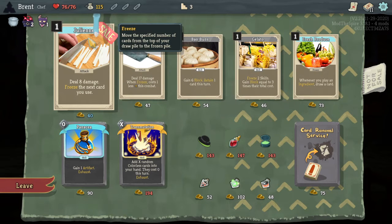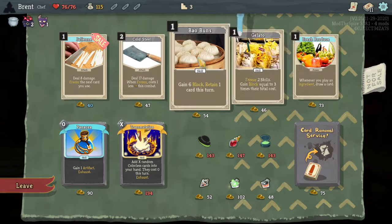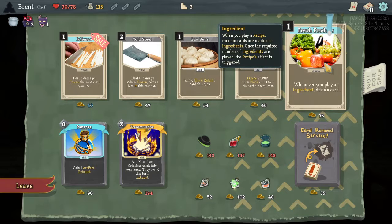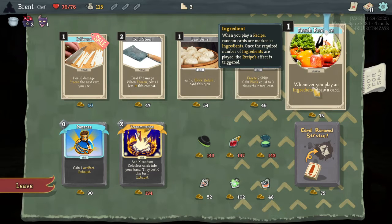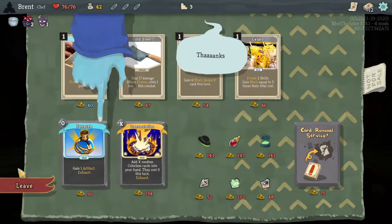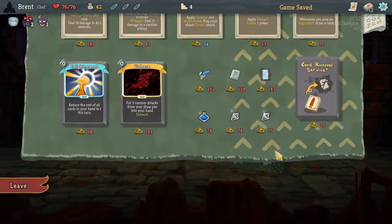Julian — I think that's correct. 20 tight, cutting the long strips. Freeze the next card you use. Cold Steel: when frozen, costs one less in combat — that's kind of nice, we have a lot of frozen. Whenever you play an ingredient, draw a card. Freeze two skills — that's great. I'm thinking when I play an ingredient, draw a card. I'll try that. I don't know if we have any ingredients specifically yet.